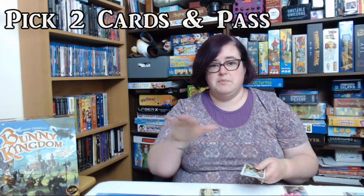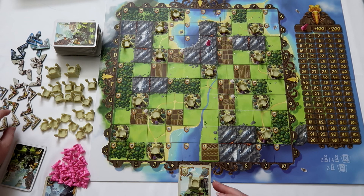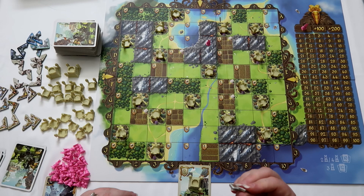Starting with round one, you pass your stack of cards clockwise, and then it alternates — counterclockwise the next round, then back the other way. This keeps passing around until the whole deck is gone. Everyone picks two and passes it on, plays those, looks at the next set of cards, picks another two, and passes it along. When you get to the building phase, that is when you put your resources — like luxury resources and things like that — on your territories that you control, or you can build more towers.